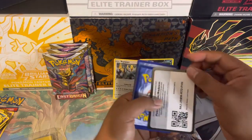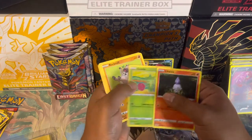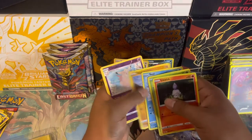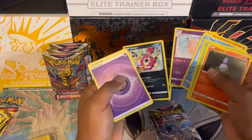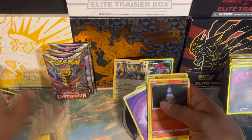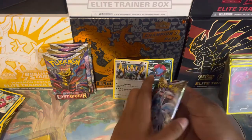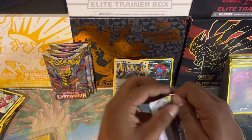No banger in this first pack — Litwick, Roselia, Rockruff, Seel, Machop, Clefable, and Hoopa non-holographic. Nothing spectacular yet. Got the Gardevoir pack art — let's go right through it.